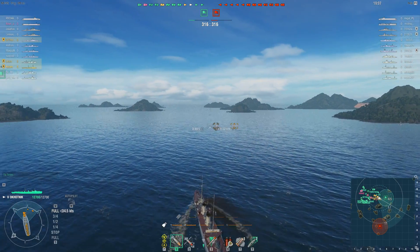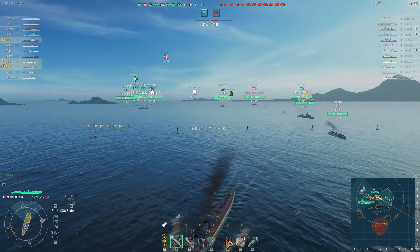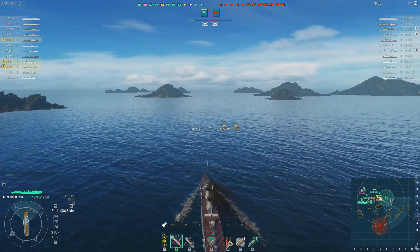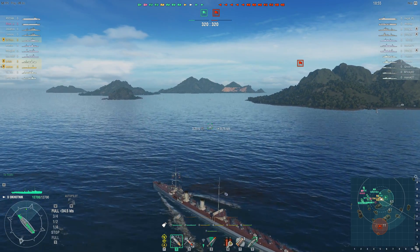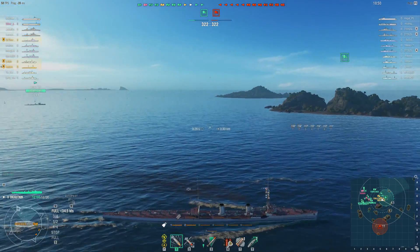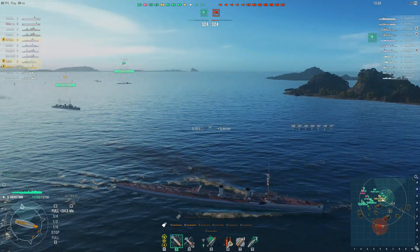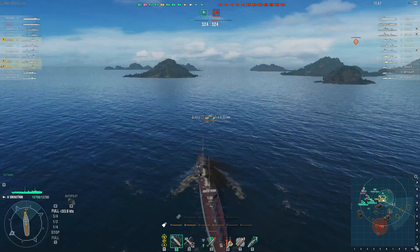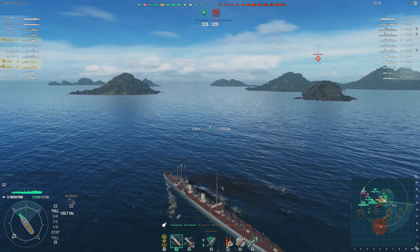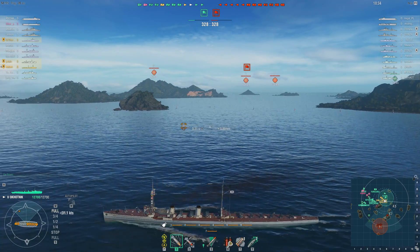Carriers can be a problem if they spot me, because obviously as a destroyer you want to work with your concealment. It's unfortunately a standard battle — this ship is a lot more fun in domination and generally I prefer domination. But this ship has great concealment so you are very good at taking capture points, and with that many guns you are very good at taking out other destroyers. So it's quite nice that there are so many enemy destroyers.